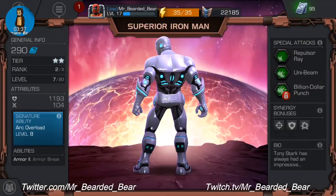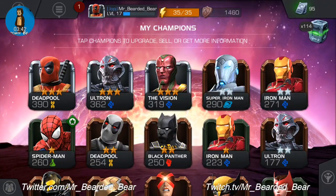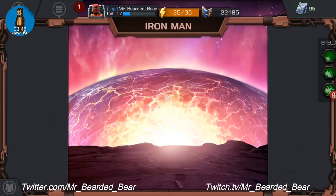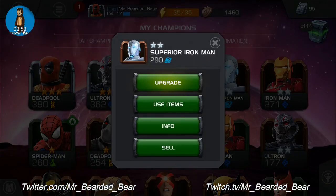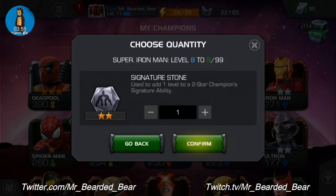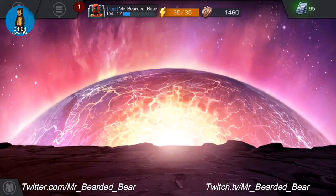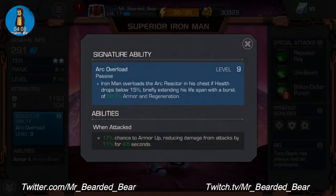So that's Deadpool, Ultron, Vision and Superior Iron Man. Normal Iron Man also has the two-star silver. While you're watching I'll go to Superior Iron Man, use items — that's what it is — and it pushes his signature ability up from level eight to level nine. Arc Overload is now at level nine.